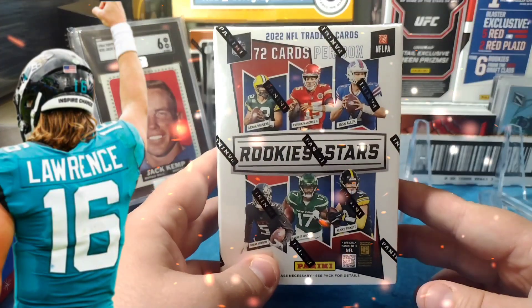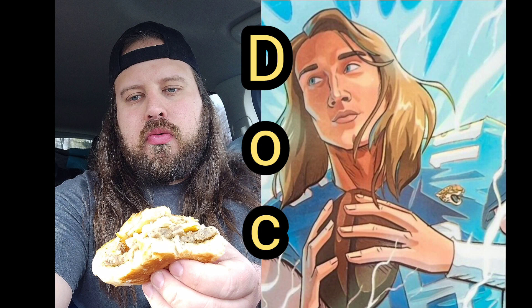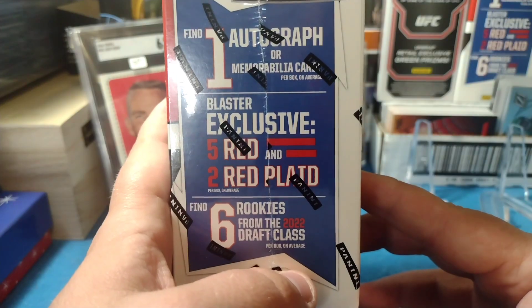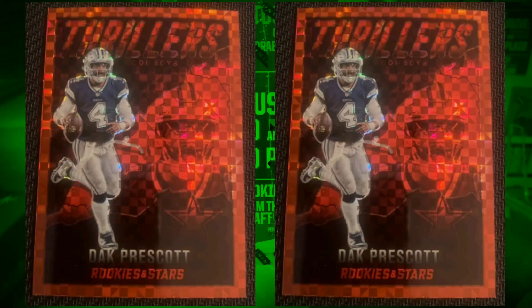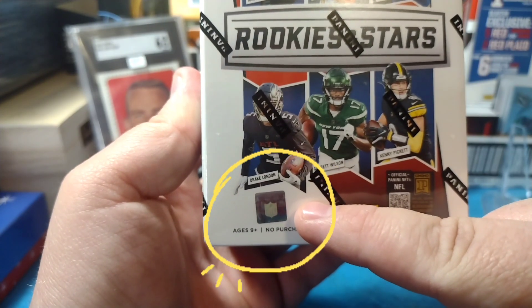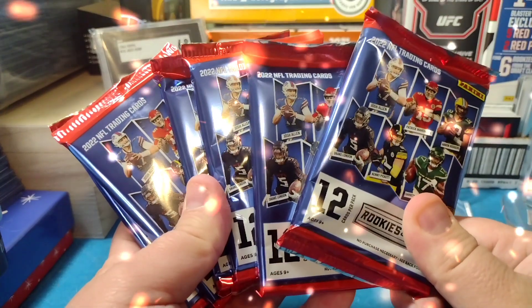Alright guys, I got Rookies and Stars — this is a blaster box, 72 cards in here. You get one autograph or memorabilia card per box on average, five reds, two red plaids, and six rookies from the 2022 draft class. There's a whole bunch of numbered stuff on the side, and that's what I'm looking for — numbered stuff and autographs. NFL licensed product, and it's time to crack into these things.